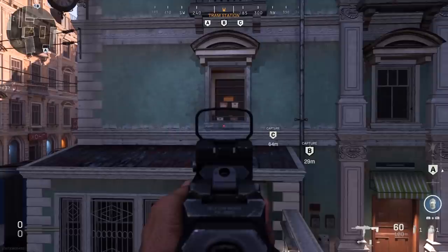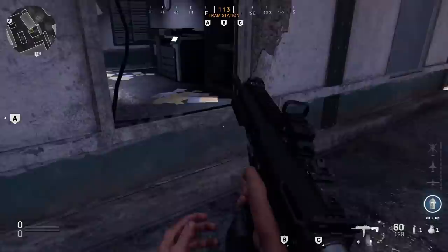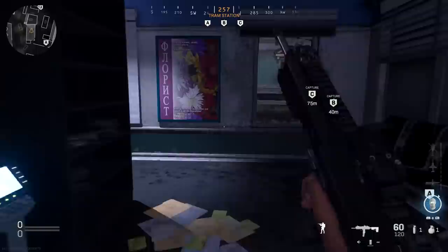As an alternative to getting into that window — maybe they've got a claymore and you know they're watching it — you can jump on the train and then jump up into this window right here. They don't normally expect you coming through that one. Similarly, if enemies have a claymore on another window, get yourself over into this area and you're safe from their line of sight. You can easily jump into this window, and again it's something they don't normally see coming.